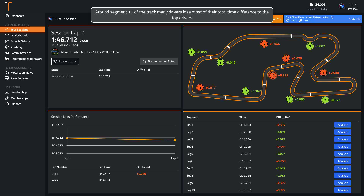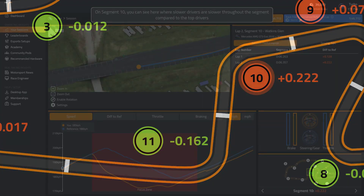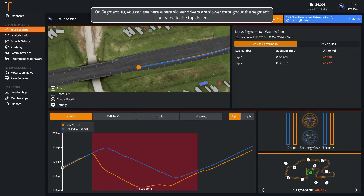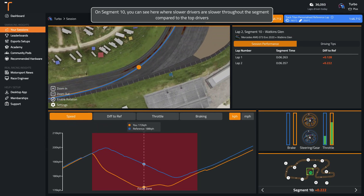Around segment 10 of the track, many drivers lose most of their total time difference to the top drivers. You can see here where slower drivers are slower throughout the segment compared to the top drivers.